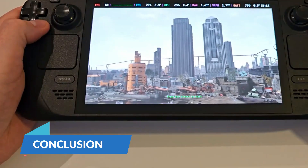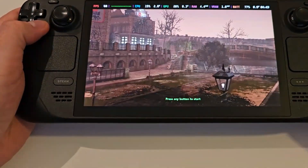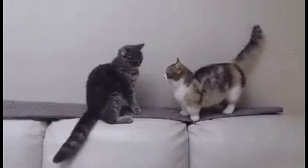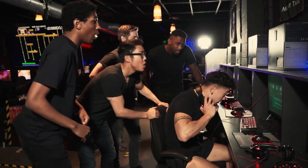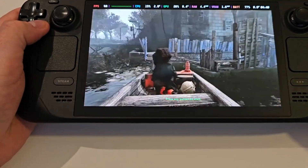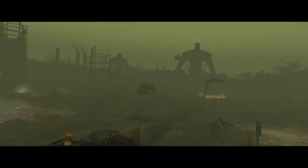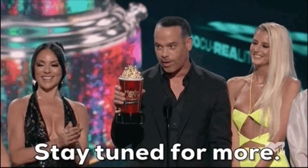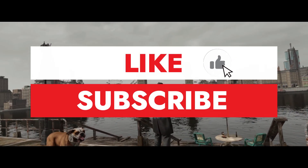By following these steps, you can seamlessly integrate Fallout London into your Steam Deck, transforming your portable device into a gateway to a post-apocalyptic London. The process might require some patience and technical know-how, but the reward is a brand new adventure in a beloved game world. So gear up, go in, and enjoy the thrill of exploring a new wasteland. We provide a plethora of game reviews, news, and guides tailored to enhance your gaming experience. Stay tuned for more tips and tricks, and happy gaming! Don't forget to subscribe for more great content and updates!